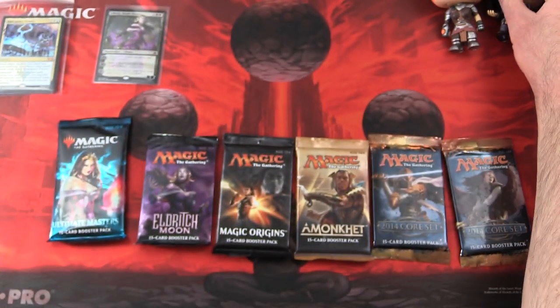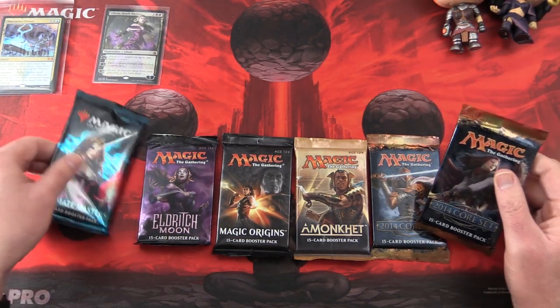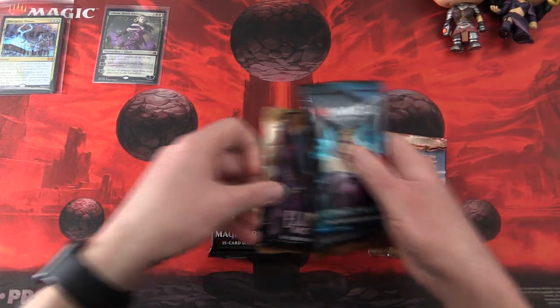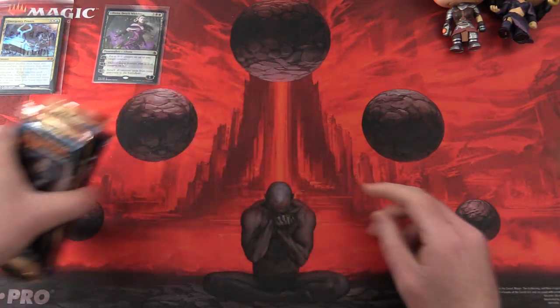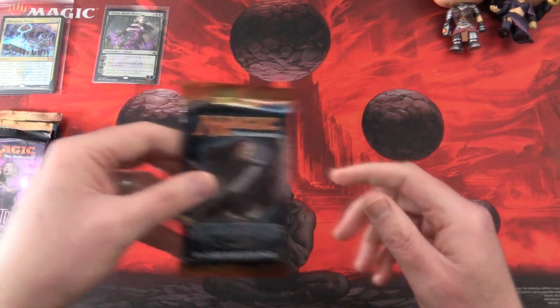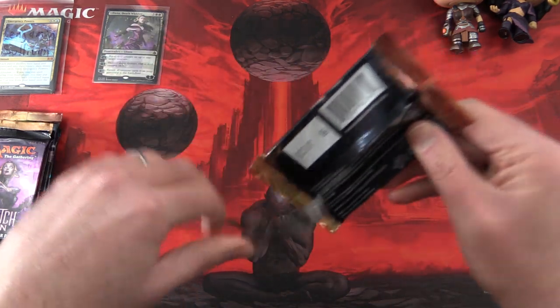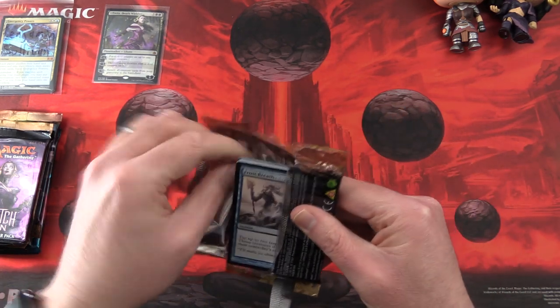Let's move these aside so they don't mess with the focus, and arrange the pack order. I want to do the Ultimate Masters last. Starting with the 2014 core set — let's get cracking and see what we can get for Benjamin today.